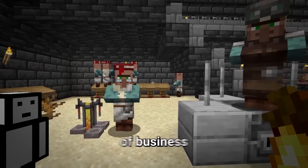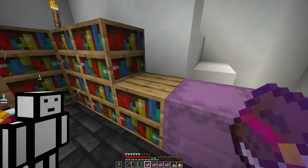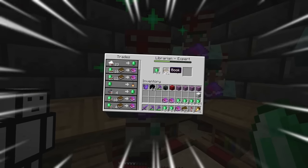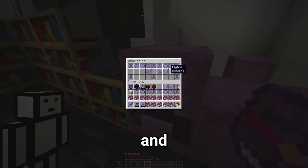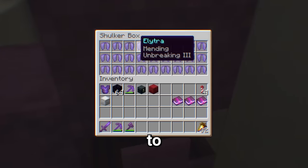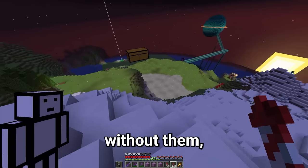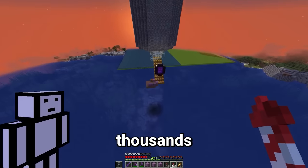Now we're going to make them even better by adding unbreaking three and mending to each one. These guys are about to get a lot of business. That's mending added to everything. And that's unbreaking added to everything too. The next thing we need is rockets. Because without them, elytras are pretty useless, and we're going to need thousands of them. So let's AFK at the creeper farm.